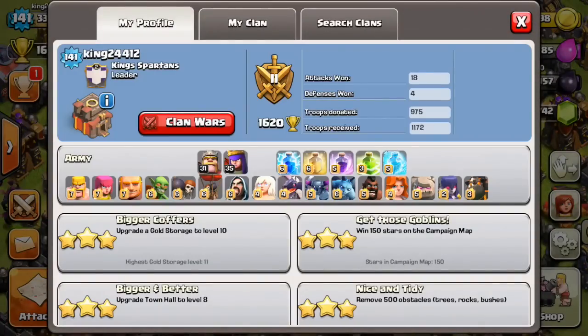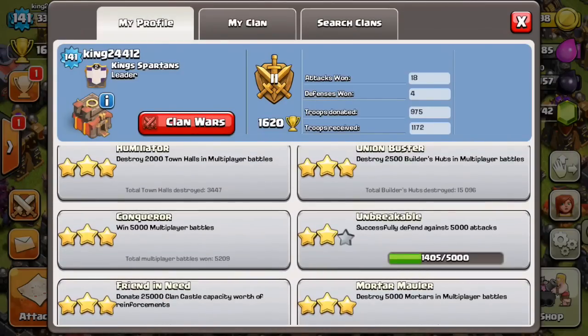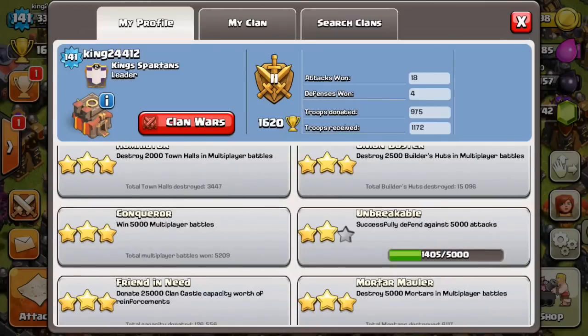A lot of people were talking about how high-level players don't have this achievement done — 'Undefeatable': 5,000 attacks. Now many of you know I did 5,209 Conqueror attacks, which is in multiplayer, but I was winning 5,000 times. That's super hard to get — you get free gems for it — and I'm going to try and do a thousand wins this season.